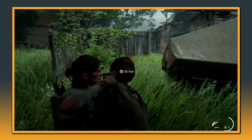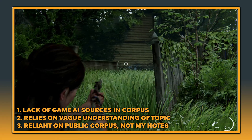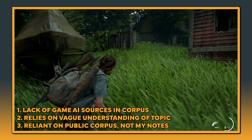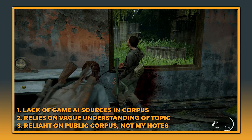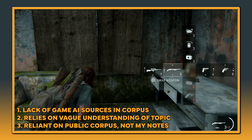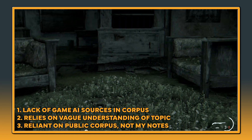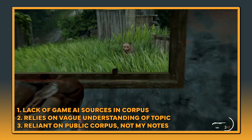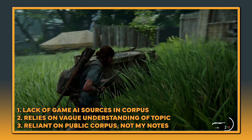ChatGPT fails to create an AI in games script for three key reasons. First, there are no sources in its corpus that explain the AI of games in detail to a point it could write something that sounds close to correct. Secondly, it relies on very vague, abstract information about game AI that is quite often correct but so generic that if you asked it to describe the AI of most AAA games it could give you the same answer and it would still be correct 70% of the time. Lastly, unlike my last AI-generated script, this relies entirely on its existing corpus of knowledge — none of the material I could provide it — and this means it can't sound like me.